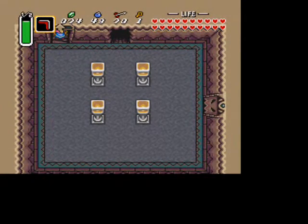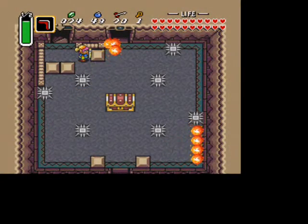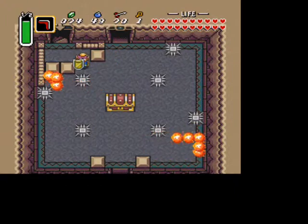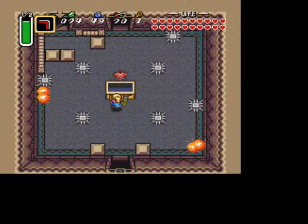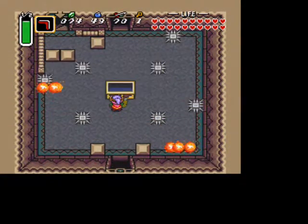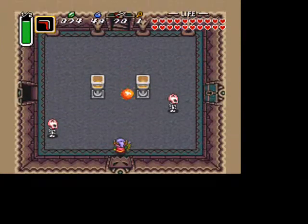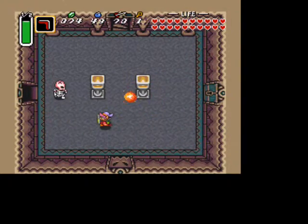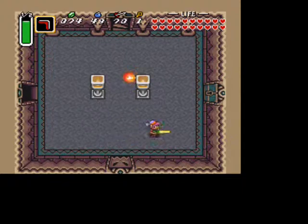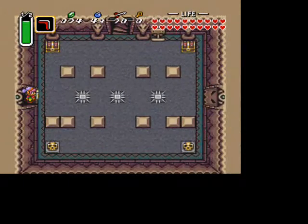Then head up the stairs. From here you'll be in the big chest room — dodge the fire sticks and grab the dungeon item, the red mail. This is even better than your blue mail, and it'll protect you even more by breaking down the damage by half again. All enemies now do one-fourth of what they originally did — much, much better than your blue mail.